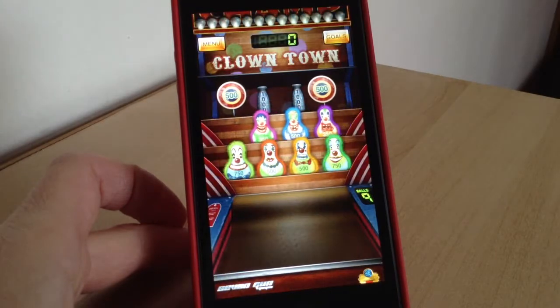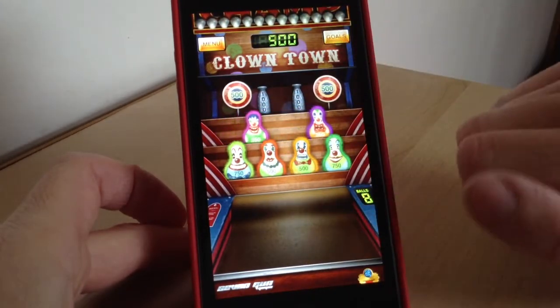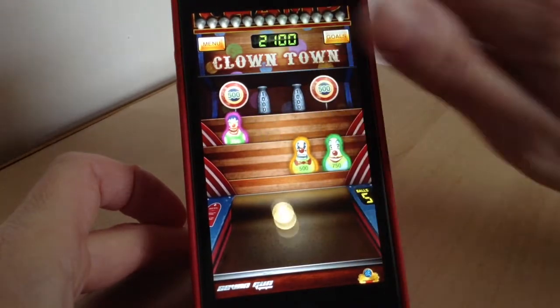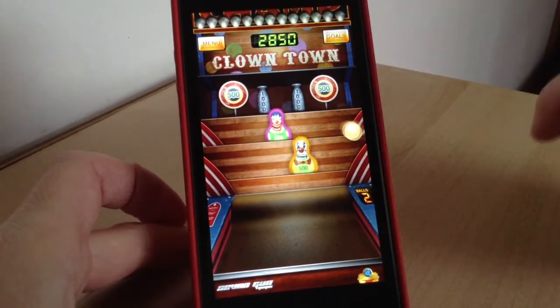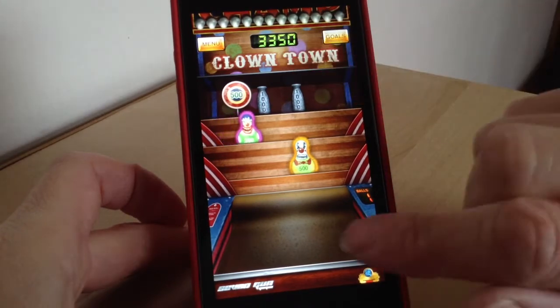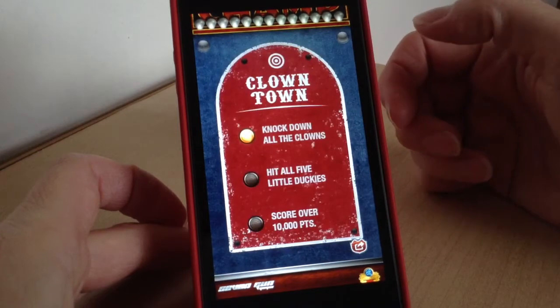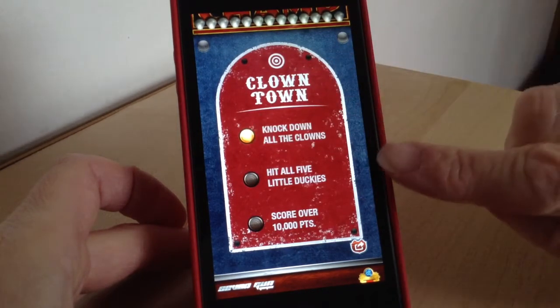If you've ever been to a fairground before, you'll know how to play this game. All you do is you have nine balls and you've got to flick them at things in front of you. At the moment this is a Clown Town one — you've got to try and score as high as you can, and your score is up here. In each little game you'll have goals, so tap goals here and it'll tell you what your goals are.